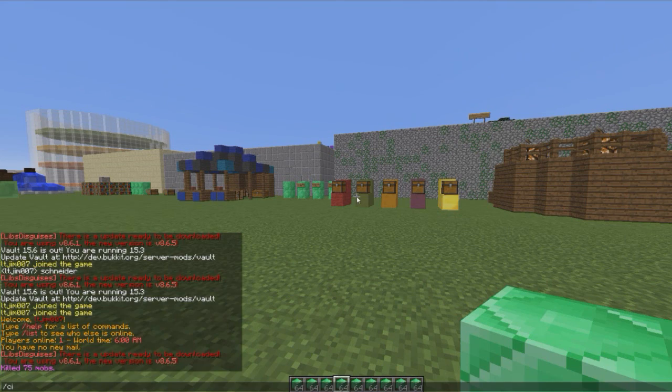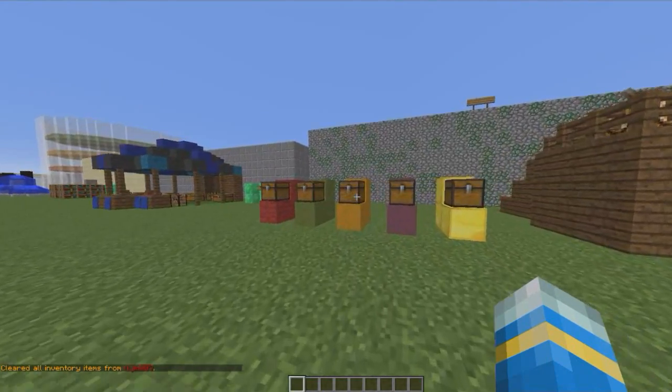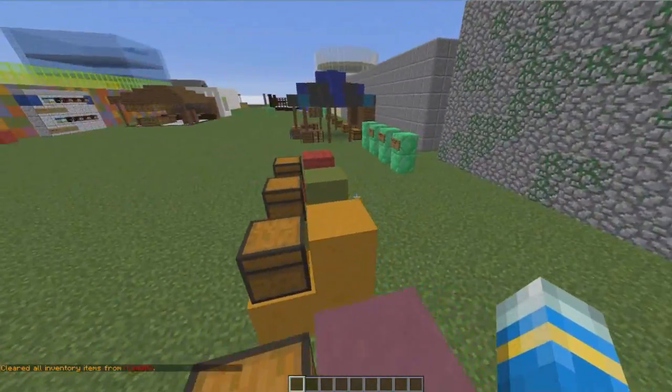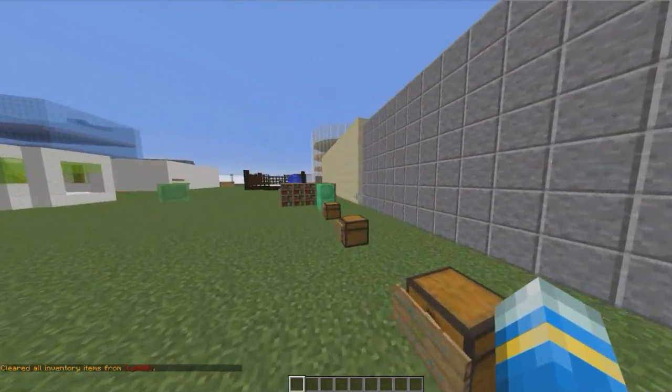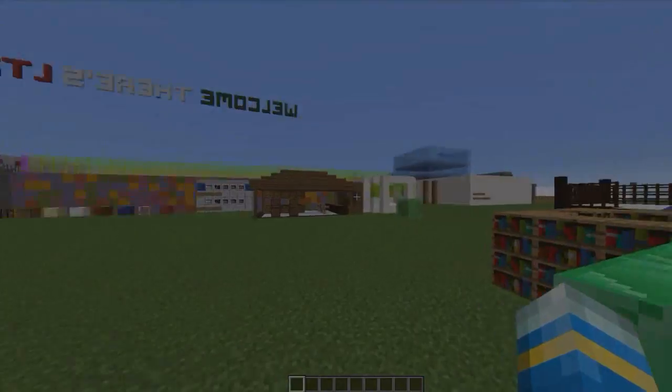So yeah, that is the plugin — it's really really cool. It's got simple permissions so you can just pop them in using PEX or Group Manager and allow people to have virtual chests. Subscribe, like, comment and I'll see you next time.